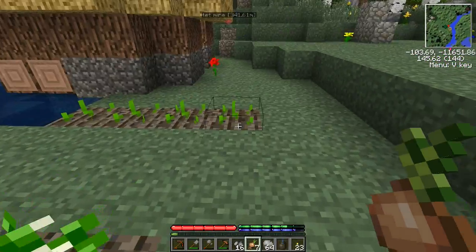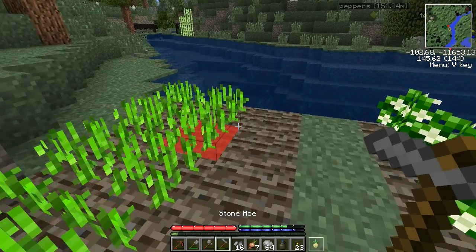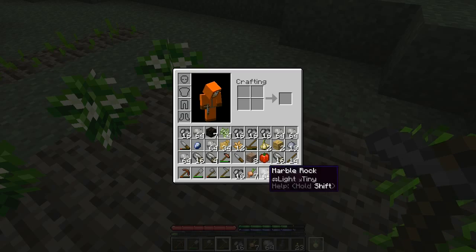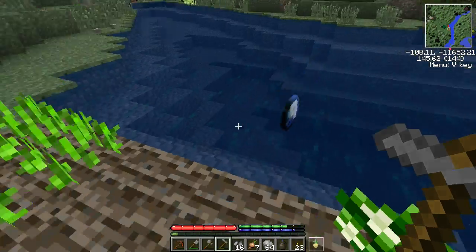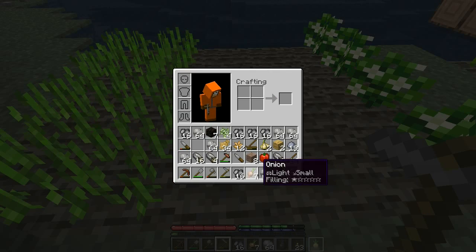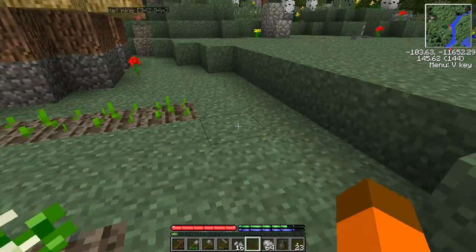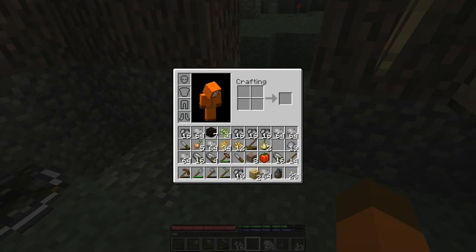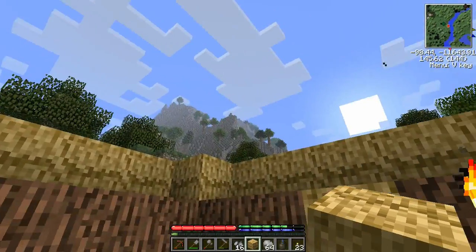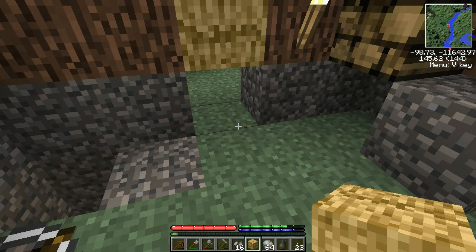There we go — seven onions! No sooner do our onions come in than we plant a couple more. Gems are basically useless in the game, so let's convert two of those onions into four onion seeds. We're starting to get into evening here; the next thing we're going to do is smelt up some of the lovely ore we found and start making our tools.